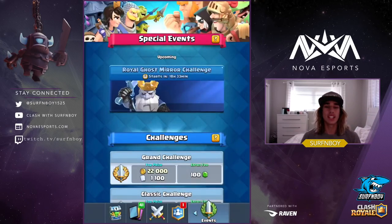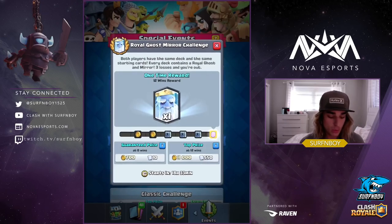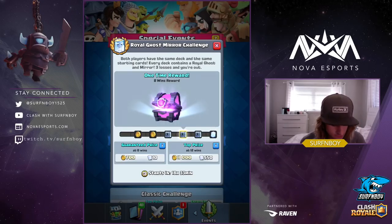Here is the challenge — I am so excited, this is going to be such an awesome challenge. It's a mirror challenge, which means it takes skill, which means it's not a draft challenge. It is a 12-win challenge — three losses and you're out, so it's going to be pretty tough. But I'm going to keep grinding till I get it because I want to get the Royal Ghost to make as many videos on it as possible.